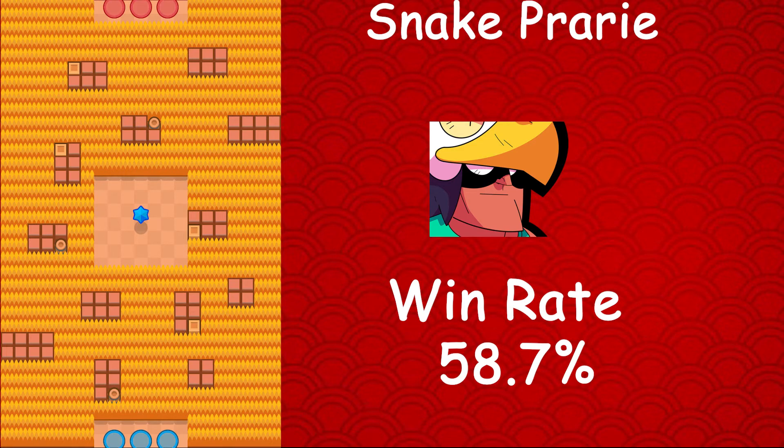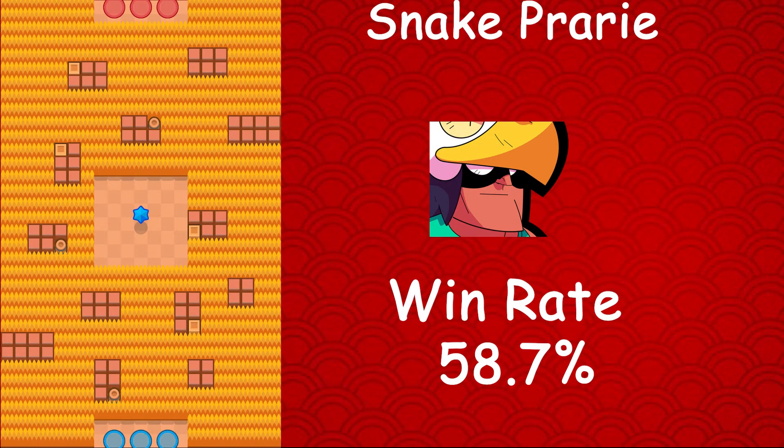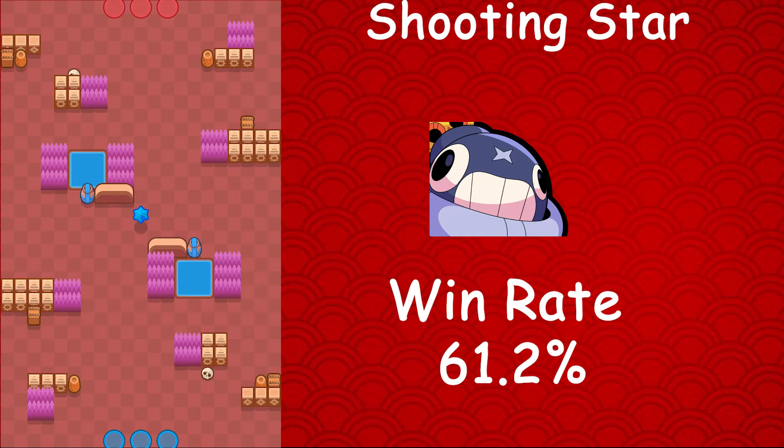Bow only has a 58.7% win rate on Snake Prairie, which is a bit surprising, but when Bow is picked every single time, one wins and one loses, so it makes sense. Bow also has a 23.8% usage rate and a 14.7% star player rate — very high usage and star player rates on this map. Moving on to Tick, whose best map is Shooting Star — he has a 61.2% win rate, an 11.5% usage rate, and a 3.2% star player rate. Use Tick there.